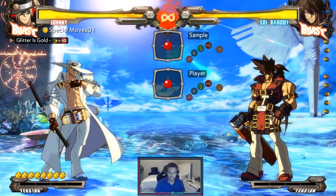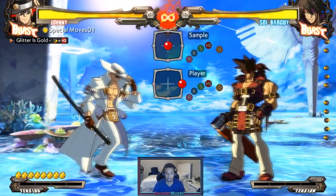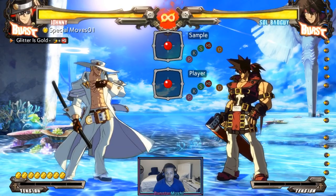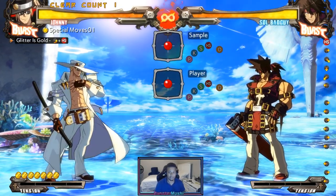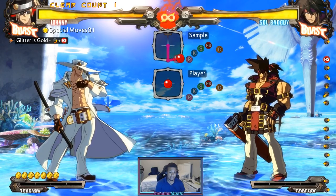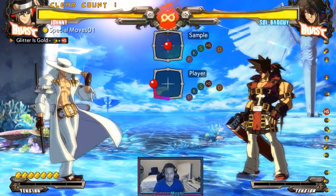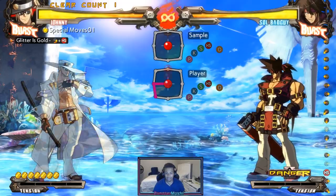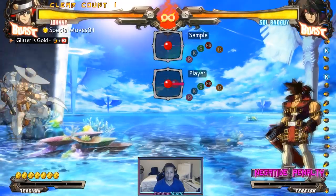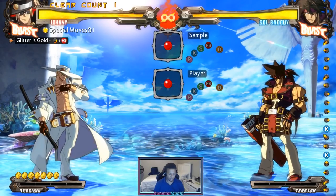So go to the combo trial, start at the very beginning, and you'll see it starts off with very simple stuff like special moves. Johnny's Glitter is Gold where he throws the coin — quarter circle forward heavy slash. For me and anybody who's been playing fighting games for a substantial amount of time, this is very basic and easy. But it might not be easy for you, and that's fine. There was definitely a point where I could not do a quarter circle to save my life.